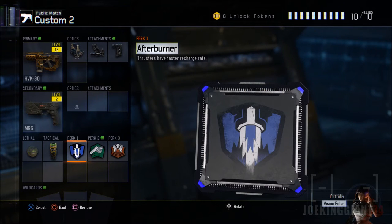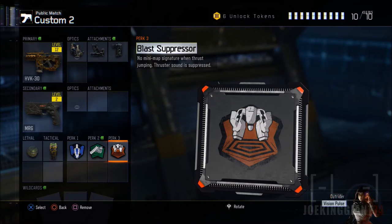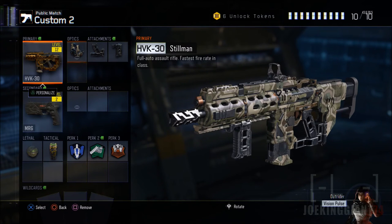The Afterburner allows me to recharge faster when it comes to boosting and jumping in the air, so it lets me move a lot faster and keep my pace on the battlefield. For Perk 3, the Blast Suppressor lets me move around without being caught, because every time you jump you create a ring around you that gives away your position. That's why I have the Blast Suppressor on all my best class setups — I don't want to get caught on such a simple move.